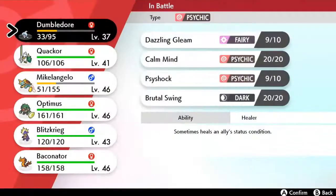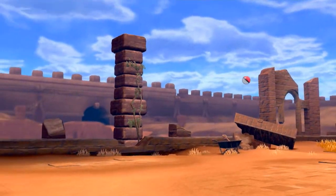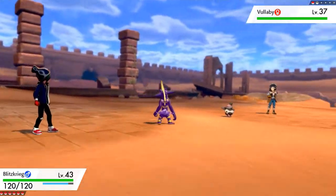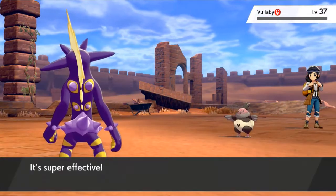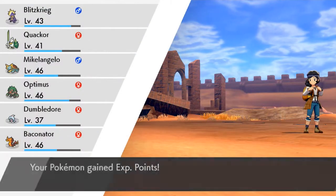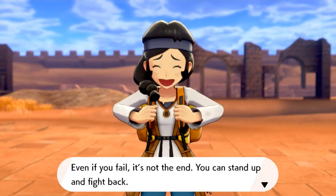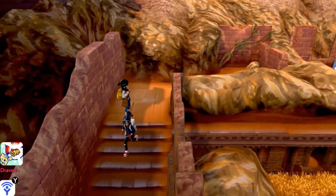Here comes a Vullaby, so let's go ahead and switch out our Pokemon. Let's go with Blitzkrieg right here. Vullaby looking all mean. Here we go — Discharge attack. That takes care of Vullaby. And all our Pokemon are going to be taken care of. She's like, even if you fail, it's not the end — you can stand up and fight back. That is that for her.